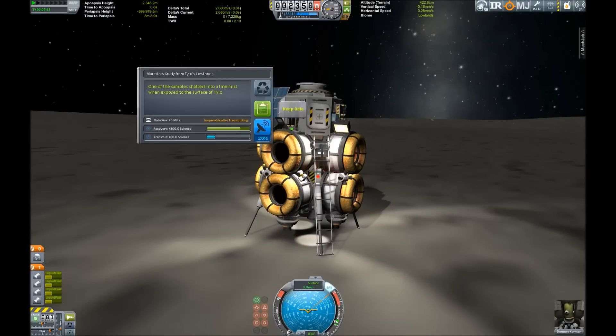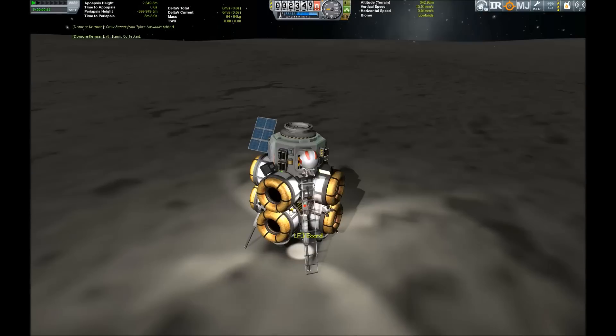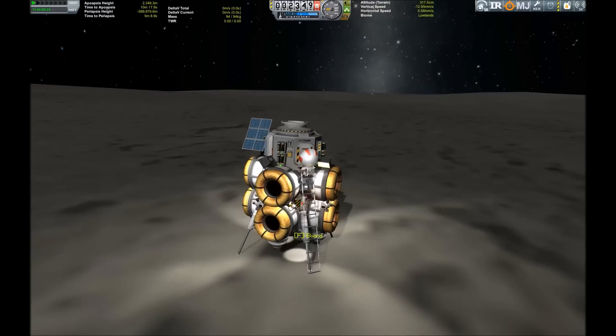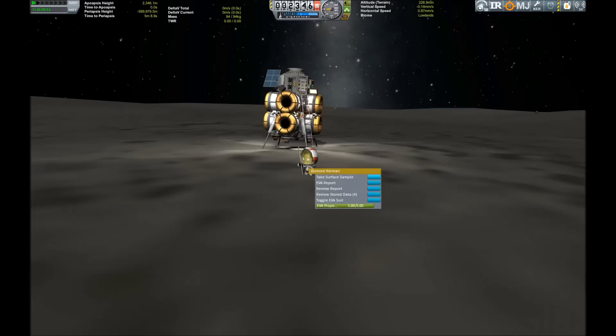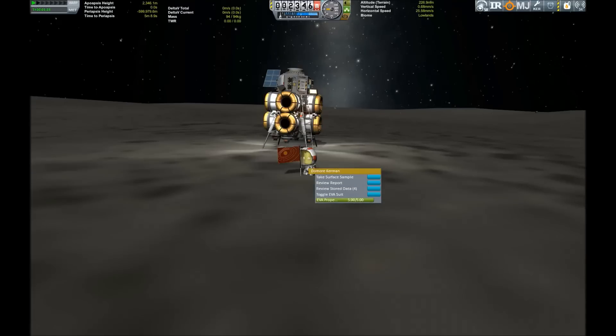First of all we activate all of the experiments on the outside of the lander. Then Dumont Kerman will do his duty as a brave Kerbal astronaut and gather some surface samples and an EVA report from the surface. But first we have to plant a flag to commemorate the occasion that we have visited Tylo on the first step of our Jewel mission.